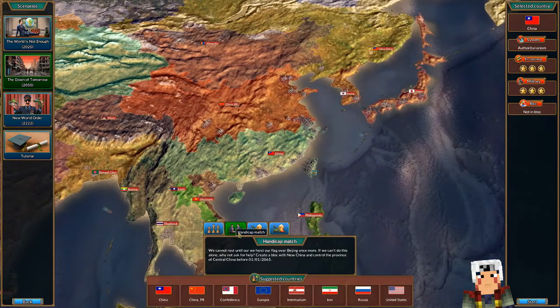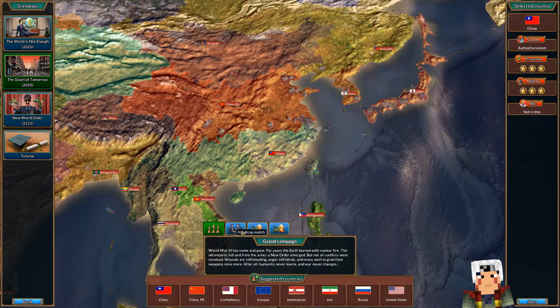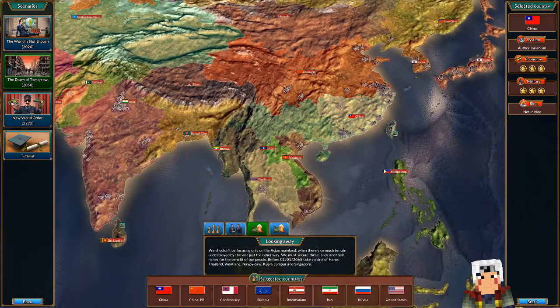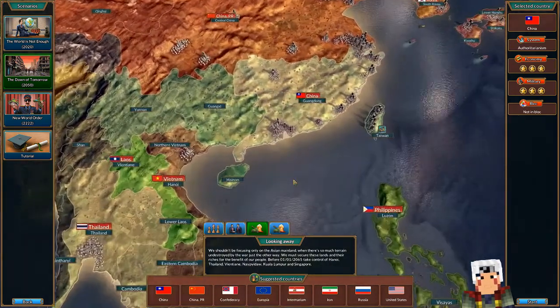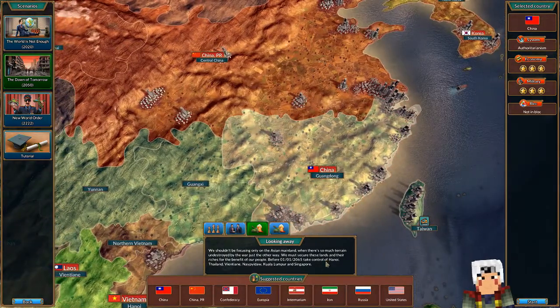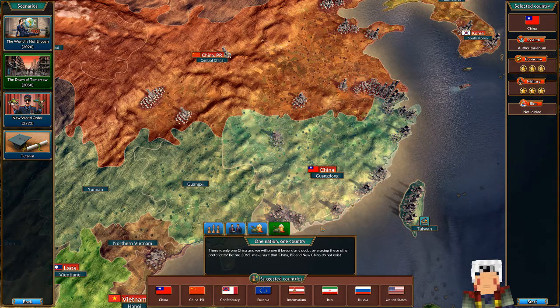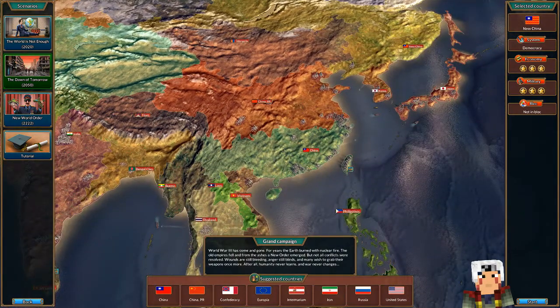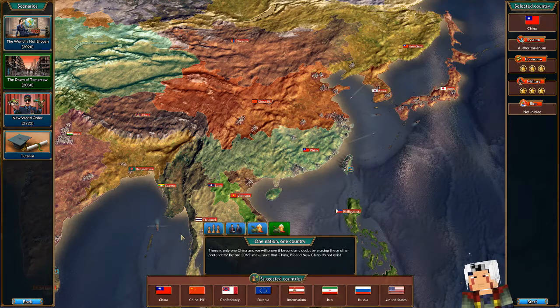So China has a handicap match. That's just the standard campaign. North Highland, Kuala Lumpur and Singapore, that general area. Sure that China and New China do not exist — that's that war and that war. For 2065, you know what, let's do that one.